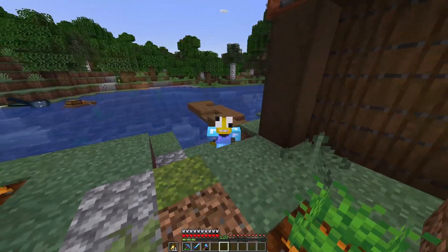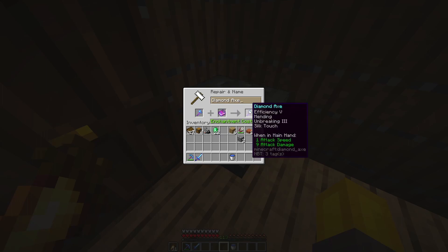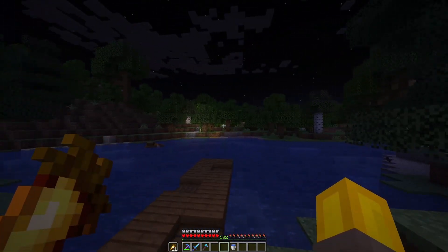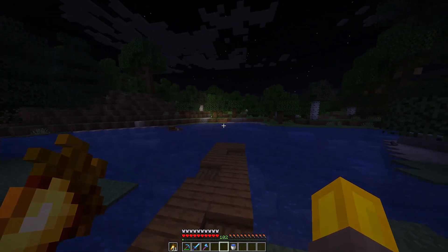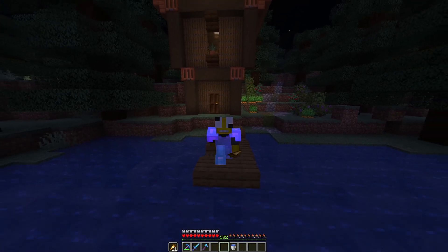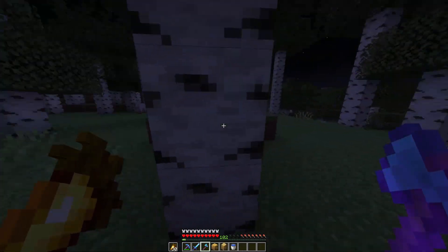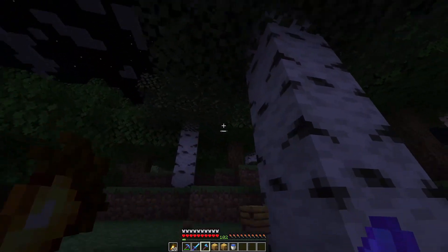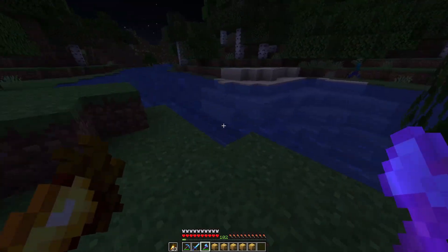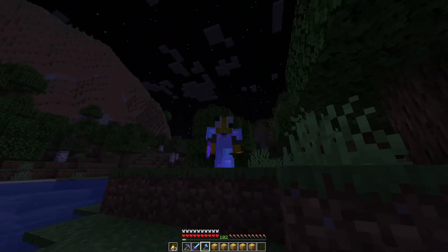Let's get some silk touch on our axe and grab some beehives. Silk touch on here — there we go. It's night right now, which means all the bees are in their hives, so I'm guaranteed to get three bees in one hive. There we go — that's the first one, the second, the third, the fourth, and there we have the last one. Now that we have five of them, let's get to breeding some bees.